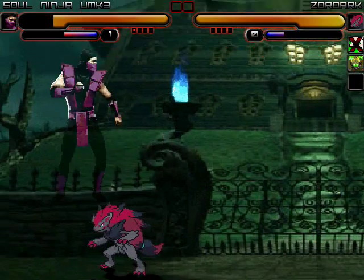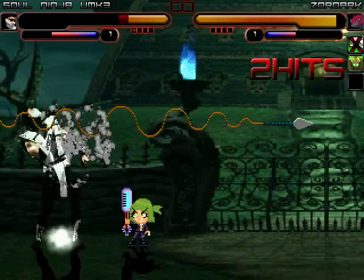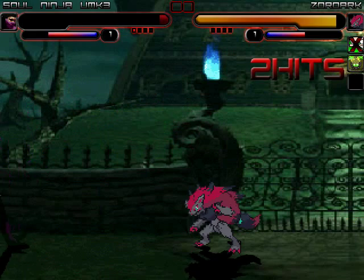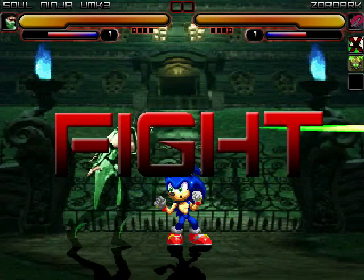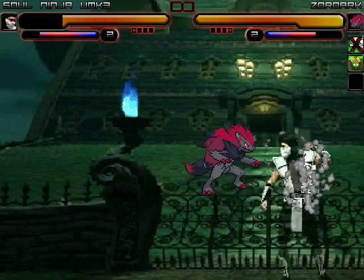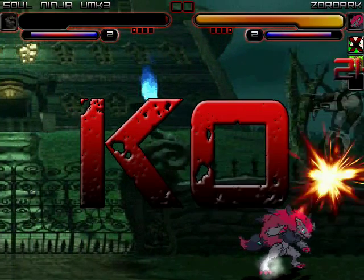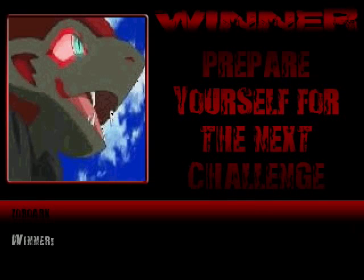Zoroark takes first blood on Chameleon UMK3 with an unexpected punch, then takes another hit on Chameleon with a toss. One more hit and Chameleon UMK3 is down. Team Daniel wins this round and match.